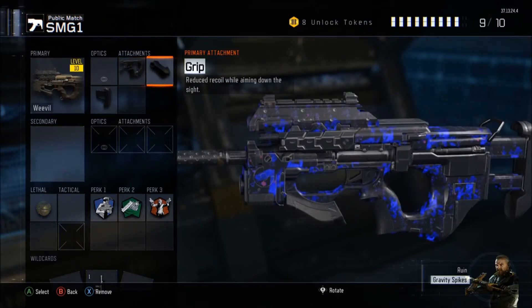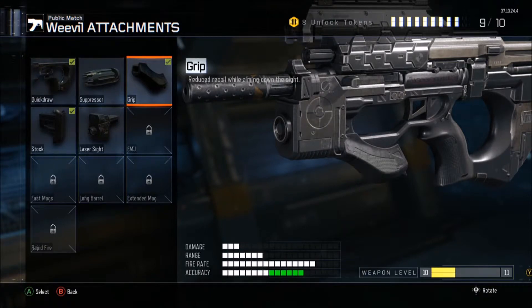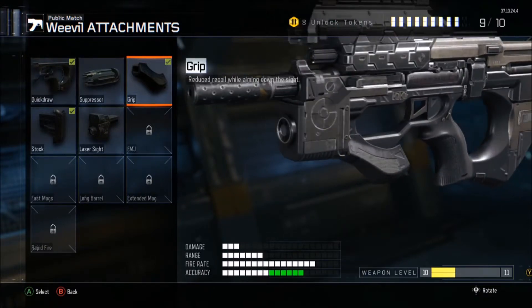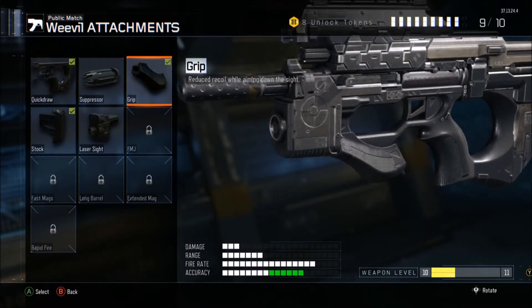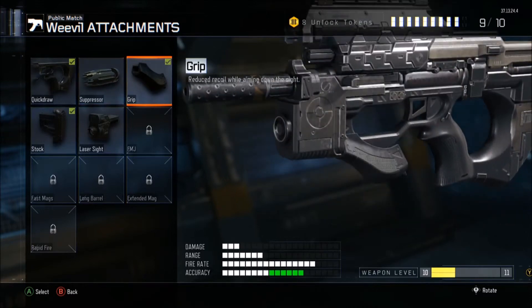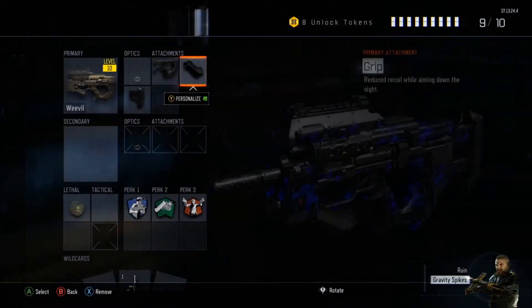Next would be Grip. Because it's an SMG it doesn't have great accuracy, but the grip increases the accuracy by a lot. As you can see in the green bar, it increases it by a total of six squares. That's really good — it's not the best but it definitely works for this gun and helps with aiming down.